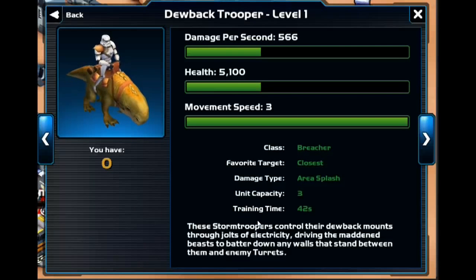We have a couple of our buildings leveling up to level 4 and it should be done very soon. The Dewback Trooper goes after the closest target, which again is pretty bad, but they have an area splash effect — so it does extra damage. If someone puts walls around buildings, this will be able to take out multiple walls at the same time. It also only costs 3 unit capacity and is stronger than the stormtroopers — more life, more damage per second, and more movement speed. Overall, this is a way better stormtrooper.